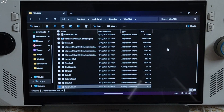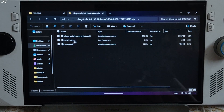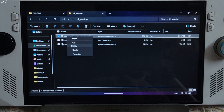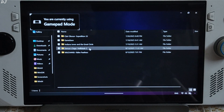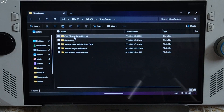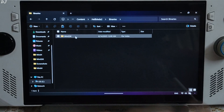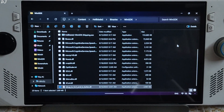Now I'll install Nukem9's mod. Open the mod's archive file. Open the DLL underscore version folder. Copy this DLL file — Dlssg_to_Fsr3.amd. Open the game's installed directory: Content folder, Hellblade2, Binaries, WinGDK — paste the DLL file here. Everything has been installed.